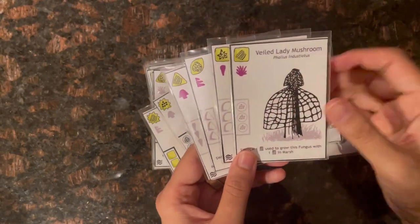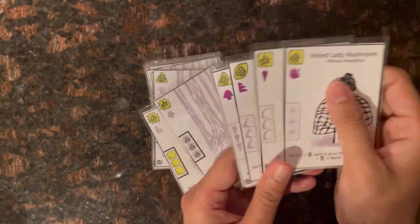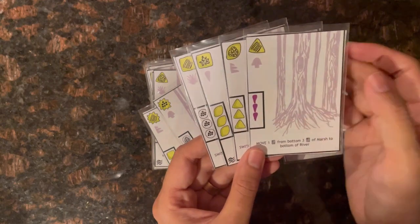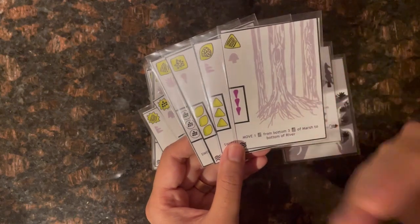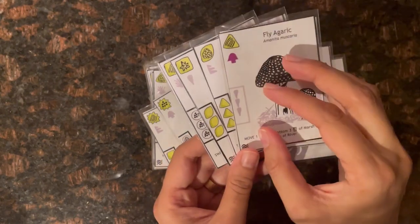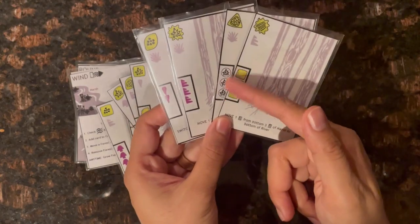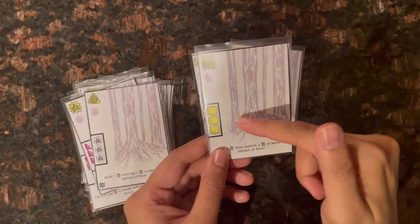On the left side of the card is the cost or condition that needs to be met to grow each fungus. In the spore state the cost is colored, indicating the condition has not been met yet. Once you meet the condition you can grow the fungus by turning over the card — at which point the cost is grayed out since you've already grown it.